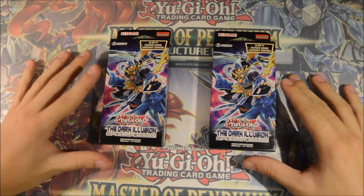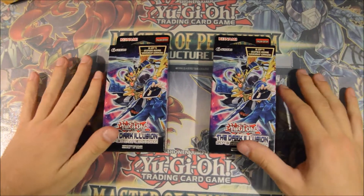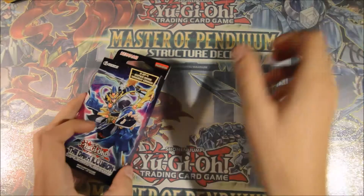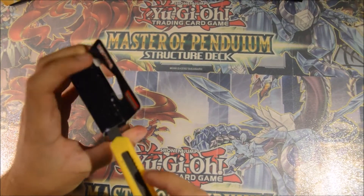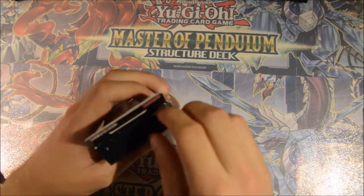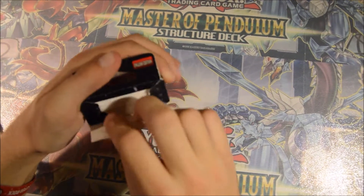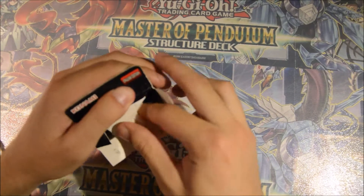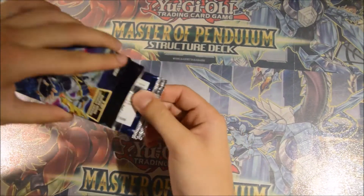Hey guys, we're here with another Yu-Gi-Oh! opening. This time we're opening the Dark Illusion Special Edition. From these special editions, what I mainly want, of course, is the Utopia of the Lightning. And from the actual set, of course, the super rares that everybody wants, which is Pact of Desires. So let's see what we get out of this.